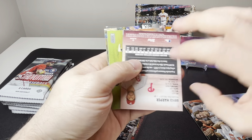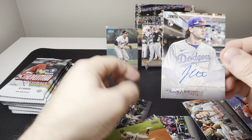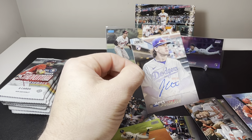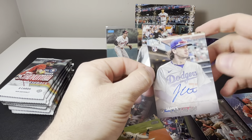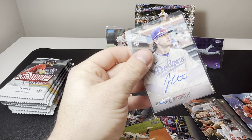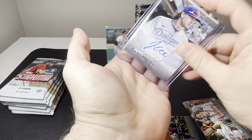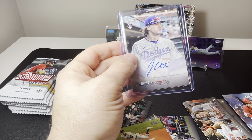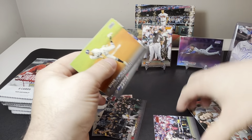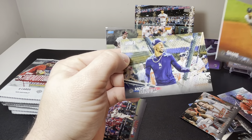Marcus Semien, and then — oh there we go — there's a nice autograph: James Outman, two good Dodger rookies, nice! That one's sleeved up. Let's finish out the pack here — we have Shane McClanahan and Mookie Betts.